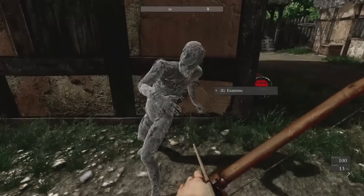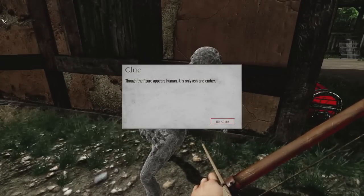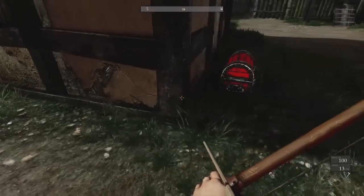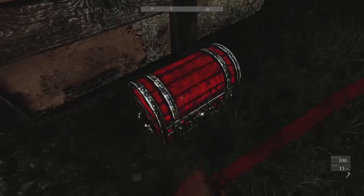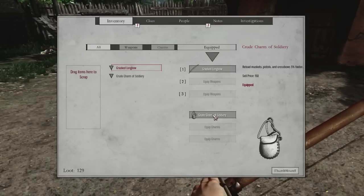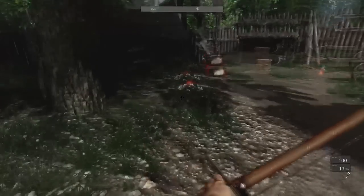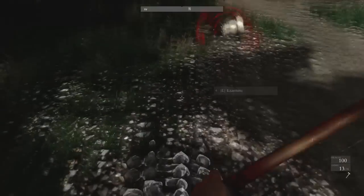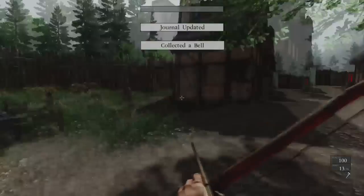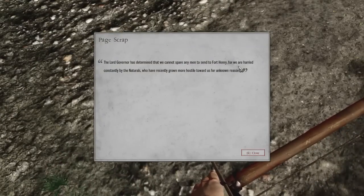We find the bell to put back on that thingamajig. Another note: 'Don't spare any men to Fort Henry, for we are harried constantly by the naturals, who have recently grown more hostile for unknown reasons.' All along the watchtower we find yet another ash figure — I don't trust them, they might come to life at any minute. We found a helmet, most likely intended for the head of a sentry.